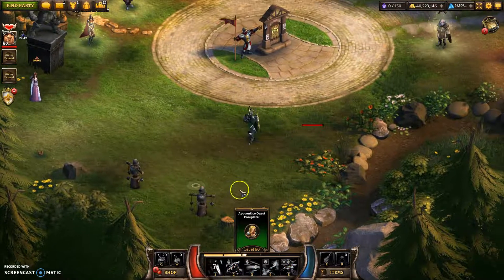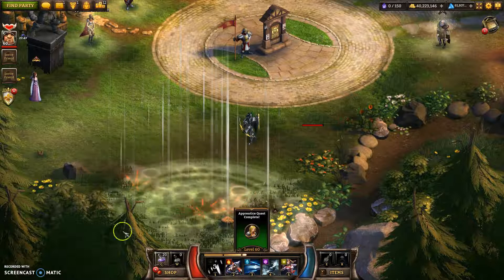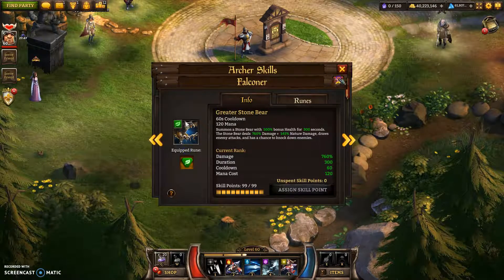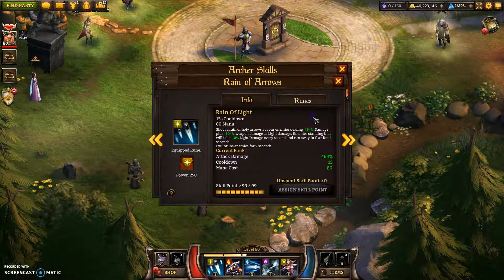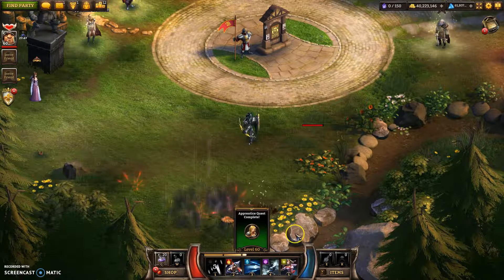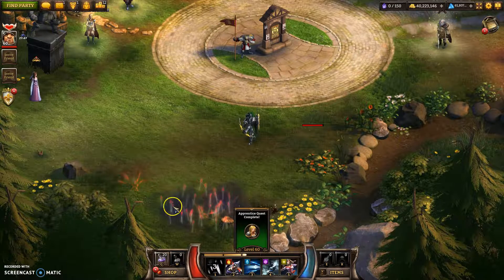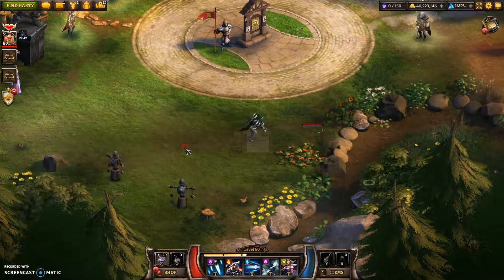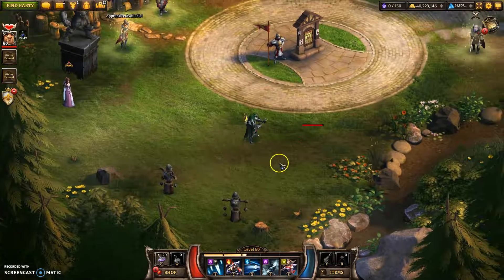Rain of Light has a huge area. And that's the way it works - all of the skill runes and the base skill hit the same area. But Rain of Horror, for some reason the animation is much smaller. It only hits kind of a small area visually. But actually the hitbox is the same - so ignore the animation. It does hit the same radius, as far as I can tell.